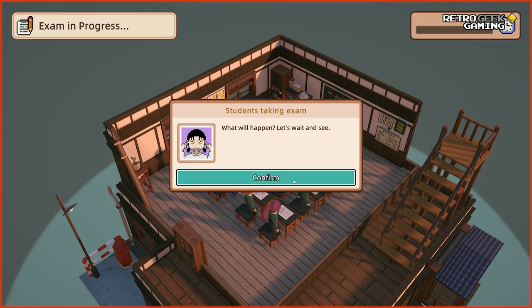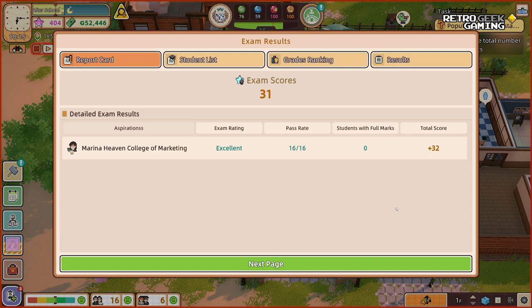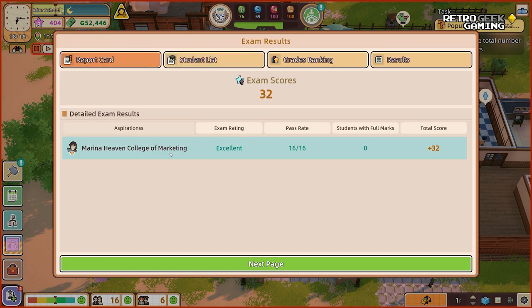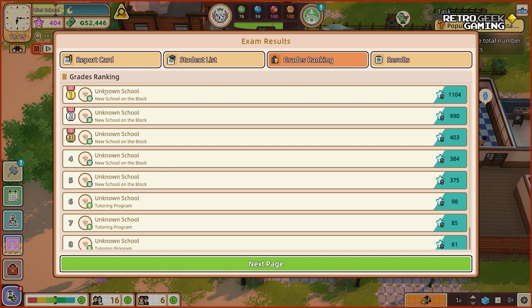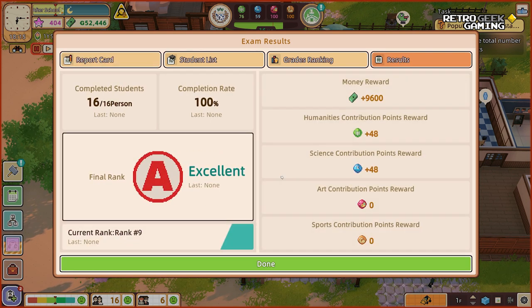Is this another building? Let's wait and see. Come on, my kiddos — exam over! Let's see how they did. 32 stars. Marina Heaven College of Marketing — all these aspirations, so they want to go and become marketers. Everyone has passed! Excellent. The grades ranking — we have 32 stars and the best one had 1,100. You have to start somewhere.